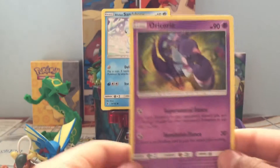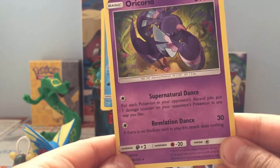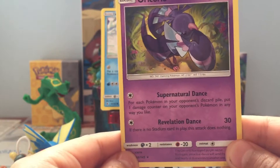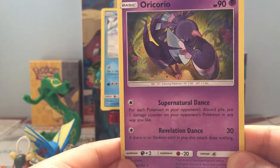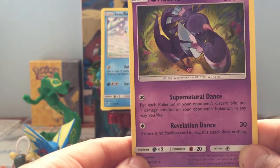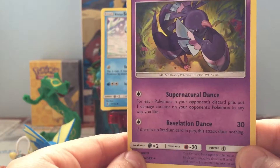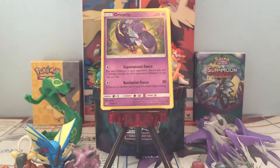And Araquanid! Spadule Dance — for each Pokémon in your opponent's discard pile, put one damage counter on your opponent's Pokémon in any way you like. Revelance Dance, 30, Electric Energy. If there is no stadium in play, this attack does nothing. Okay, that's good and bad at the same time, but it's pretty cool.